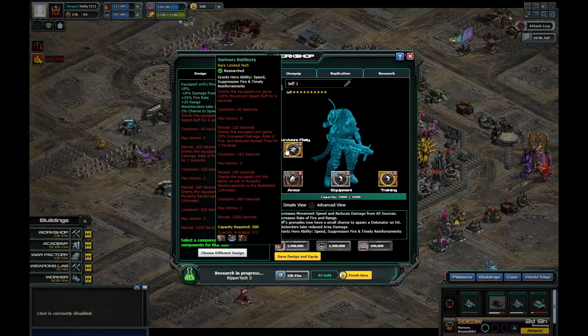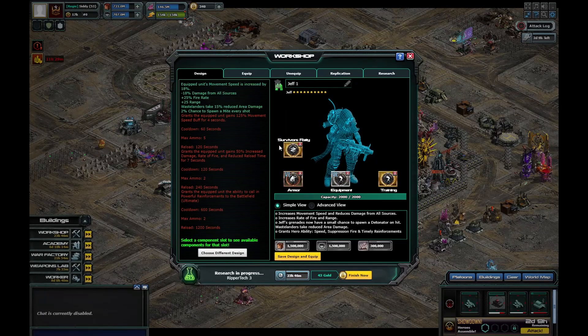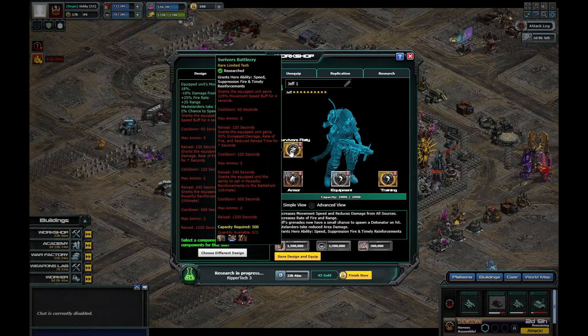So this is the Survivor's Battle Cry. The first one grants the equipped unit 125 movement speed for 4 seconds — cooldown is 60 seconds, max ammo of five, but you've got to wait 60 seconds between uses. The second one grants the equipped unit 50% increased damage, rate of fire, and reduced reload time for 7 seconds — that one looks like it's got two ammo slots.